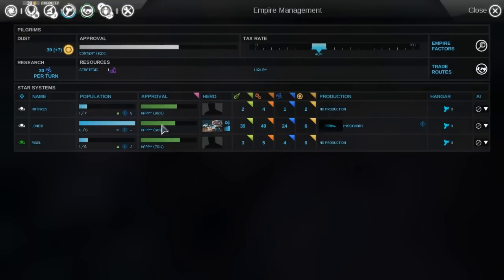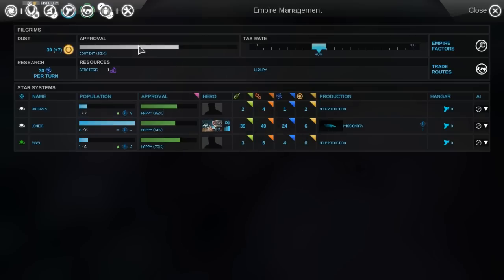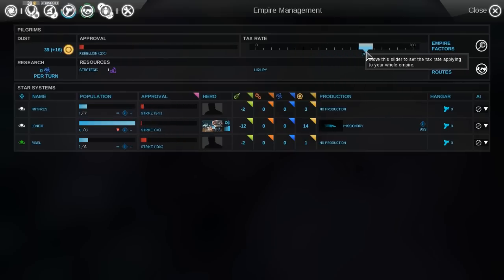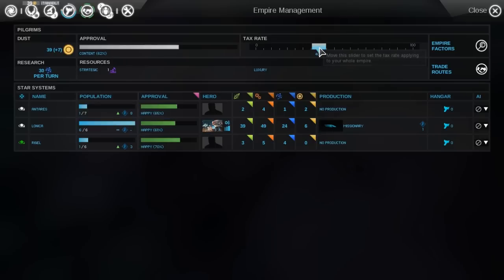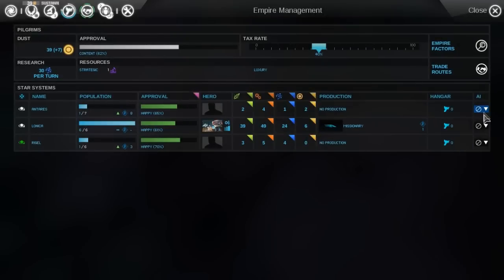It seems like everyone's actually rather happy, which I'm a bit confused about. Wait — the average is happy, so all of these are individually happy, but the average is content. It's different words for the entirety of things. Let's keep that at the standard because I don't really know what I'm doing at the moment. Have a look at the trade routes — there are no trade routes because we can't trade with ourselves apparently.